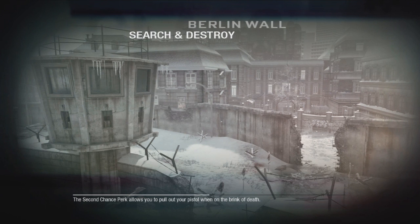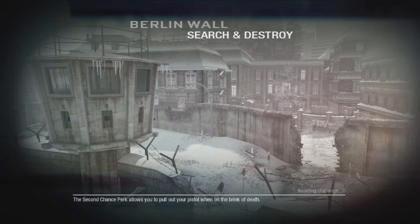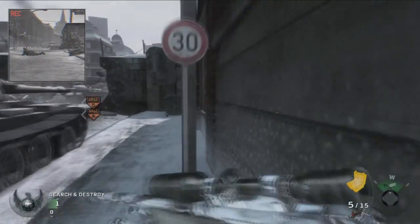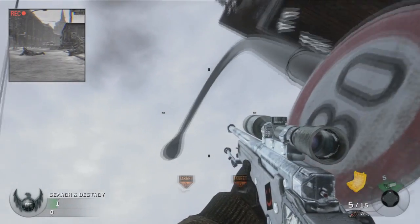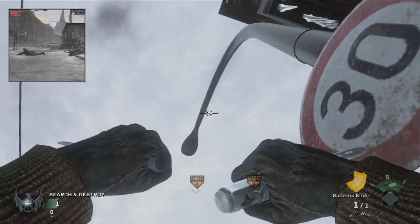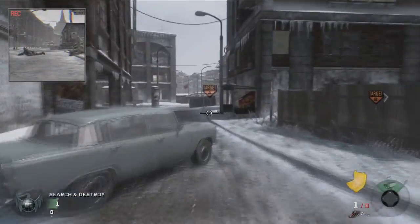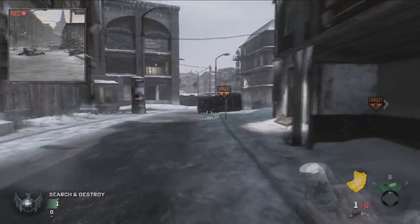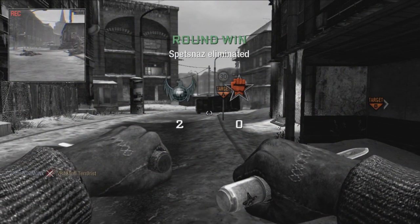What's up guys, Demon here bringing you another Black Ops tomahawk tutorial. We'll be covering Berlin Wall as requested in my last tutorial. We'll give a little pregame here — couldn't do spawn-to-spawn tomahawks, they were too difficult to get exact, so we're going to do ballistic knives. Run over here, push against this little pole, and touch the tip of the ballistic knife to the edge of that pole — this should bring it down right through the path that they are running to.